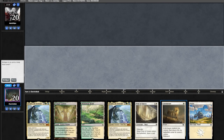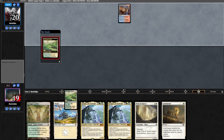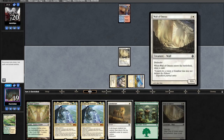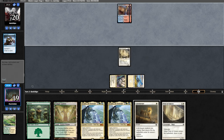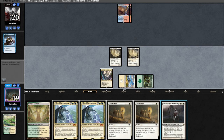Match one, we're on the play with an absolute banger hand, so we're keeping. We'll go turn one fetch, grab a canal, fetch up a Triome, and play out a Wall of Omens — hopefully no Spell Snare — into another wall. Opponent plays Bone Considers on our end step, probably a Murktide Regent deck. We go Forest into another wall, find a Chancellor, and opponent wastes two mana.